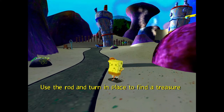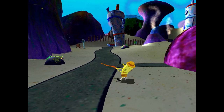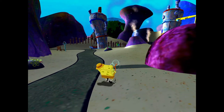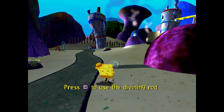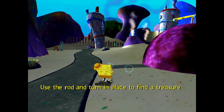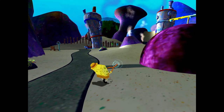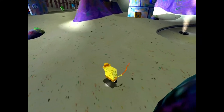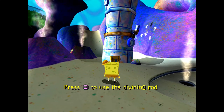So the divining rod — basically you hit the action button and then you get a signal from it. The strength is indicated by what's happening at the tip, and if the emulator supported rumble — maybe it doesn't or I just don't have it turned on — but on actual hardware too, it will rumble the controller with intensity based on whether you're facing the right direction. It looks like the treasure is over this way — there it is, so we'll approach it.